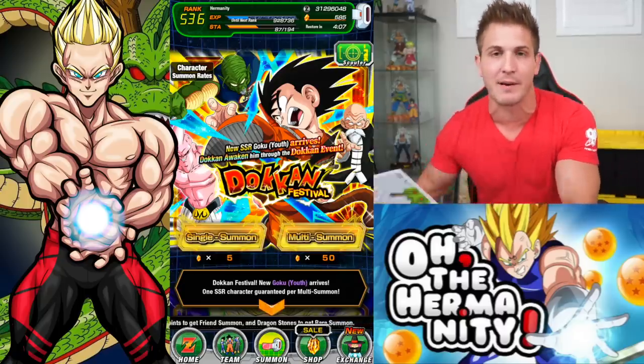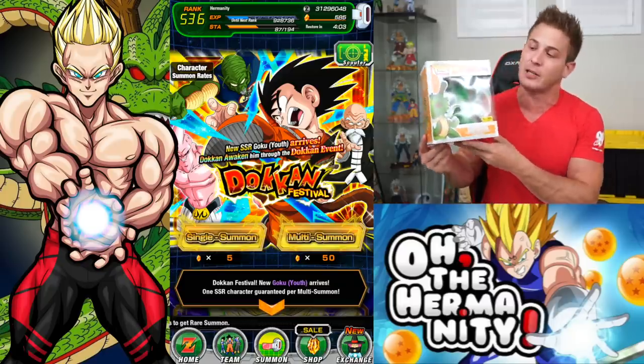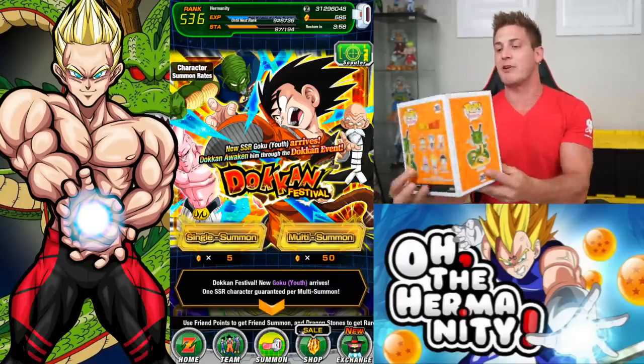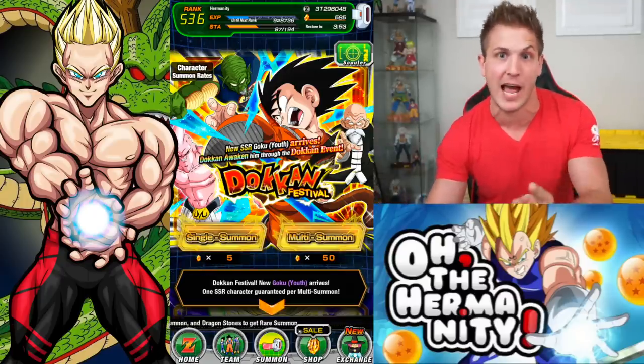I got some luck on my side today. My friend Dina has sent me my Hot Topic exclusive Jade Shenron Pop to add to my collection. So Shenron, grant my wish and stop giving me the shaft.